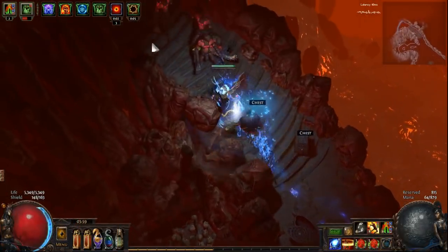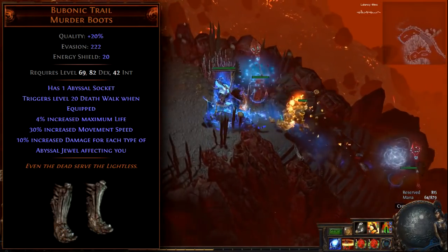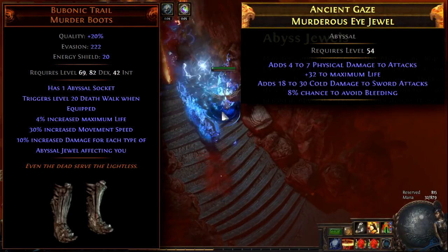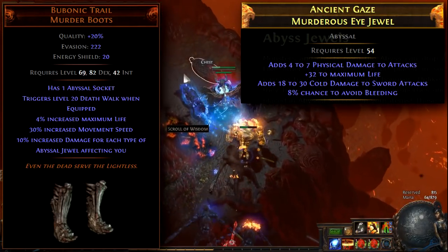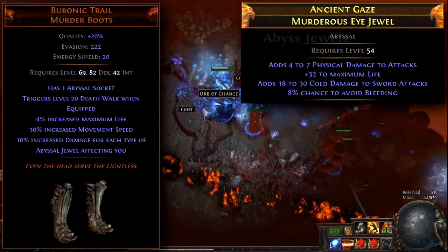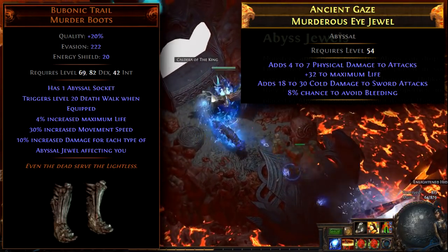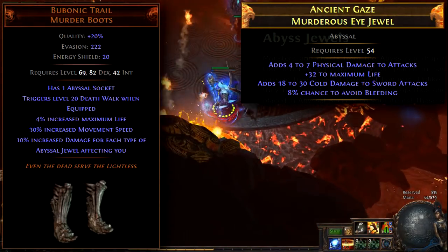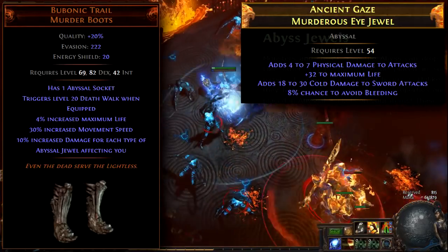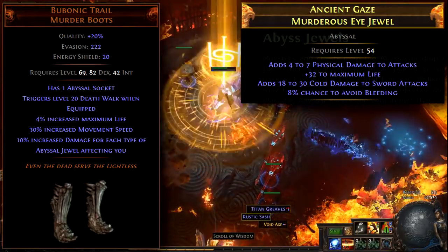This is the Abyss League, and with it comes an interesting pair of unique boots — the Bubonic Trail. They give 10% increased damage for each type of Abyssal Jewel affecting you. The Murderous type of Abyssal Jewel can grant flat physical and elemental damage to attacks, so it might be worth the investment, giving at least 20% increased damage with your two free jewel slots. The only question is whether the build can make good use of the Hypnotic Eye Jewel type, which seems spell-focused but may have applications if elemental or lightning damage mods can be rolled on it.